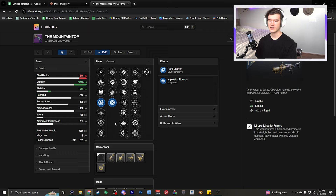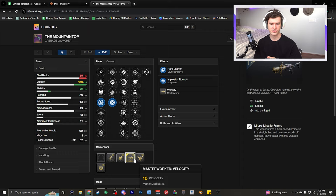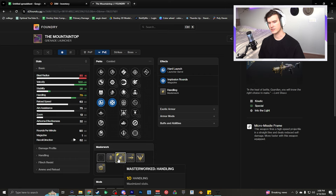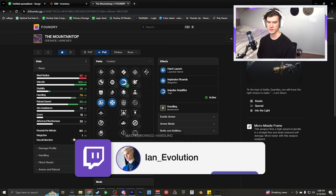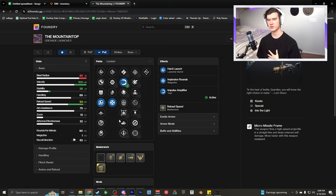Moving past your second column perk and down to your masterwork — having a blast radius masterwork is the worst outcome. Having a velocity masterwork does not matter at all; it is just a quality of life stat. Without it, we're still at a base 100 velocity, which is completely maxed out. In terms of masterworking, I would say it's either handling or reload. I hear that impulse amplifier is the new hotness. It has a reload multiplier, which stacks with handling — since handling is an animation multiplier — and reload just adds to the reload stat. Reload is a weird thing in Destiny because you have the stat and then the animation scaler and they mix and intertwine. Personally, I'm going all the way with auto-loading and recombination.